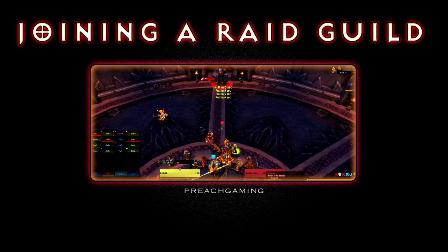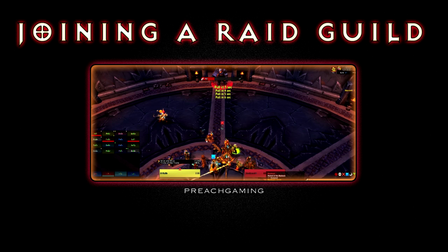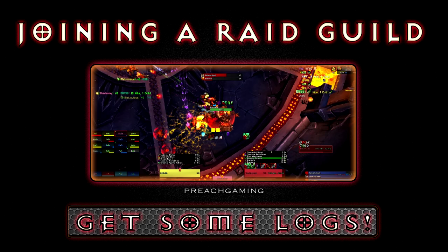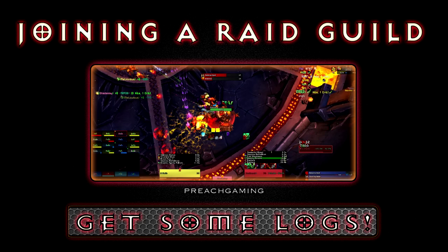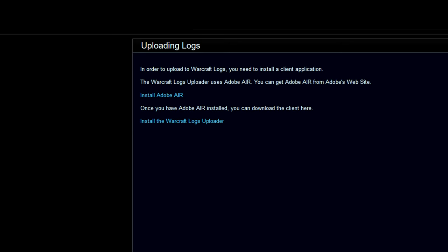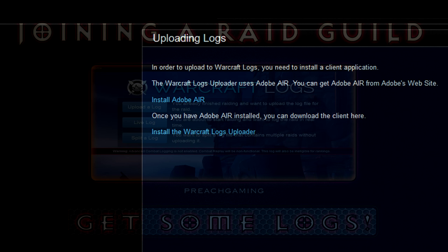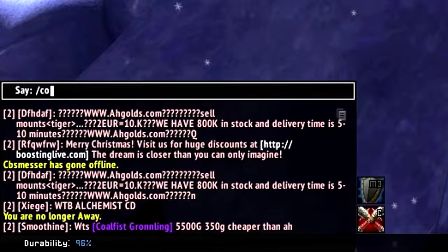First things first: you are not going to start looking for a guild — that's incorrect, we don't do that till much later. What we're going to do first is actually play some World of Warcraft. We're going to learn how to log. Logging is super easy and it's free, so there is absolutely no reason you shouldn't be doing this. Jump over to warcraftlogs.com and download their application — it's very easy and takes a couple of minutes.